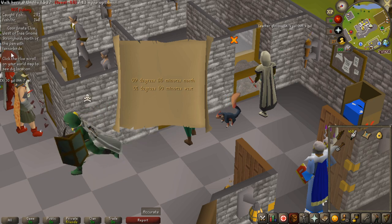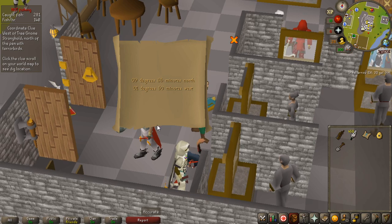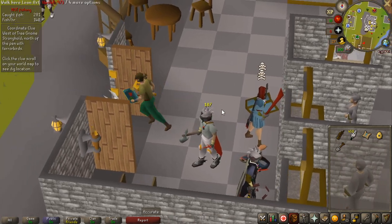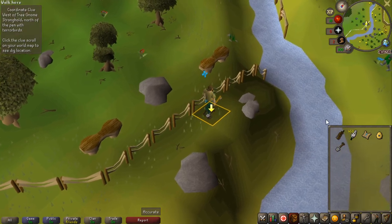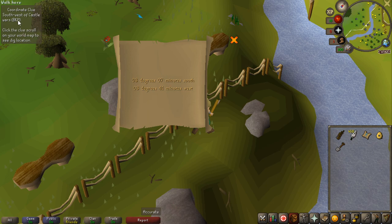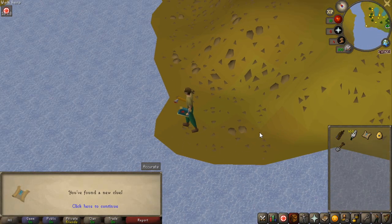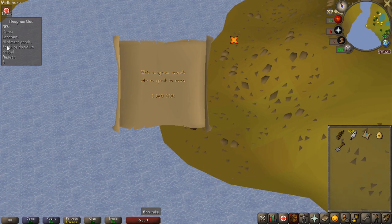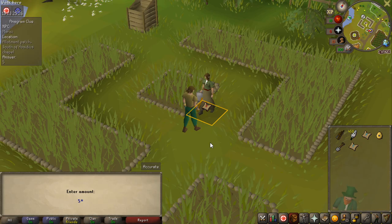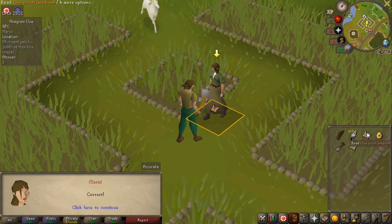Before I get a new skill I actually want to try and do some steps of this medium clue, because I know I can do the first one — it's just a dig clue that requires nothing. The next step is southwest of Castle Wars — that seems easy, absolutely easy second step. The third step is a lot in the path south of Hosidius Chapel — yeah I can actually do that as well, so this could actually be the last step.